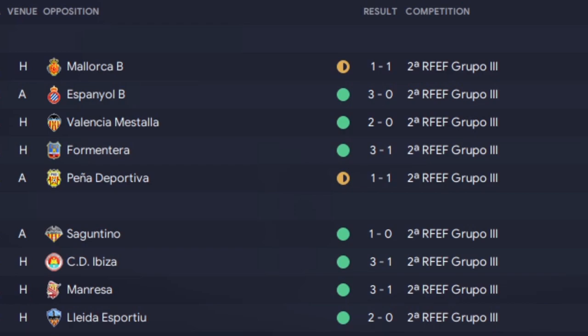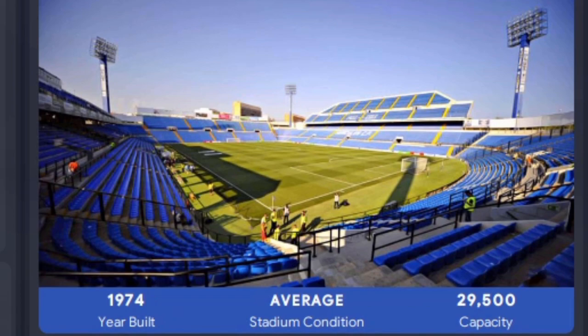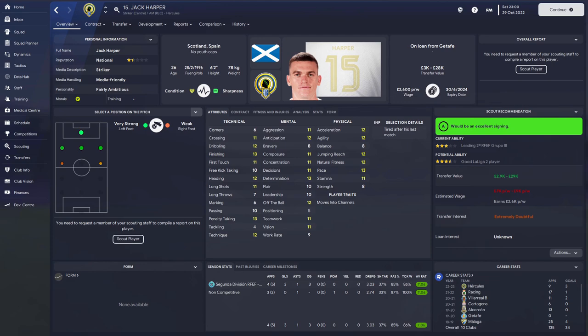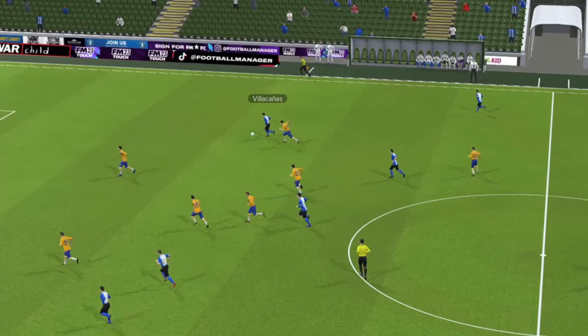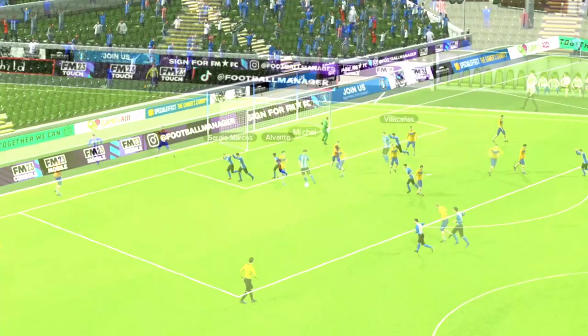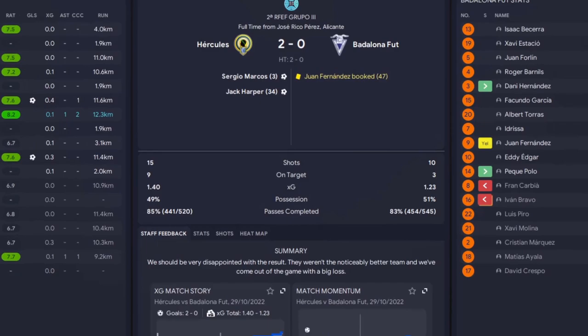The fantastic run continued. We drew against Pino at Deportivo 1-1, but after that it was successful wins against Sanguntino, Ibiza, Manresa and Leredo Esportio. This led us to the Hercules game - what they are doing in this league I have absolutely no idea. Look at that stadium: 29,500, it's a thing of beauty. Doing my research, they've got Jack Harper up front - formerly of Real Madrid, Brighton, and ended up at Getafe for 1.3 million, been on loan everywhere, never kicked on, but now he's in our league. We went in with high hopes but soon found out Hercules are a class above - sliced us open like a knife through butter, went 1-0 up, and Harper made it 2-0. At halftime we hadn't had a shot on goal. We made changes and were better in the second half, but yeah, they're really good.